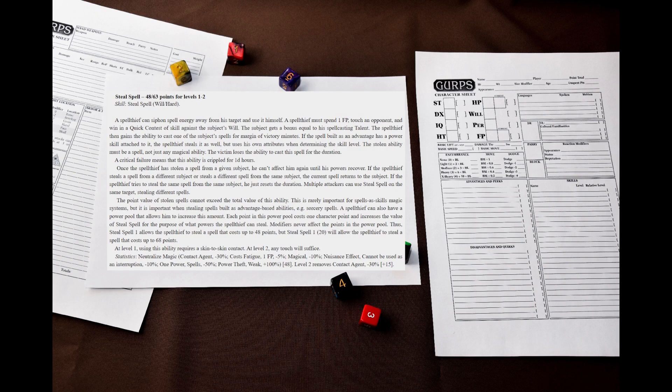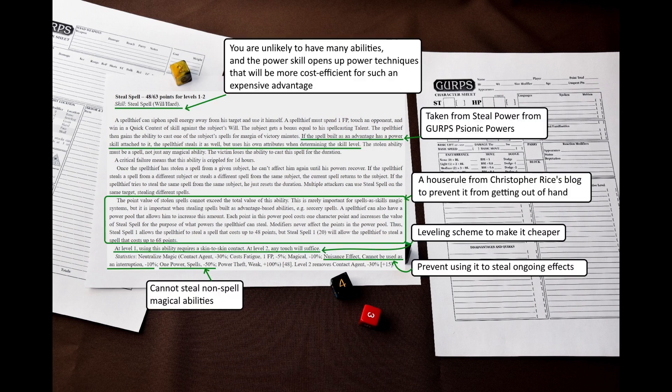At level 1, using this ability requires skin-to-skin contact, and at level 2 any touch will suffice. As you can see, I introduced the leveling scheme to make the ability more affordable. I also removed the requirement for a sneak attack, as it doesn't really make much sense to me — after all, you can use it with a simple touch against an ally. The Nuisance effect is there because Neutralize by default can be used to dispel ongoing effects. One Power Spells is a hefty limitation, but it limits the abilities to be stolen to spells, so you cannot steal other magical abilities that are not classified as spells.